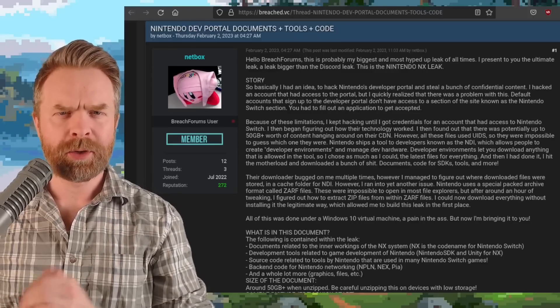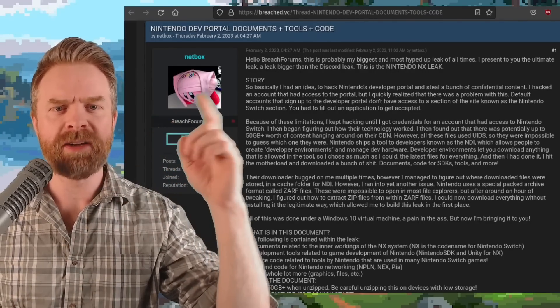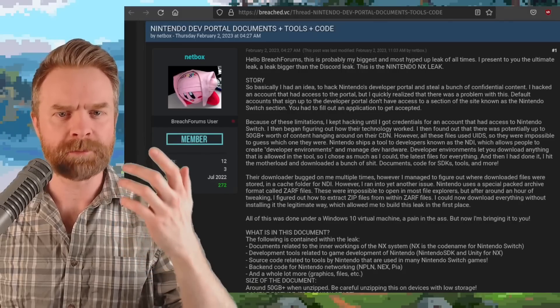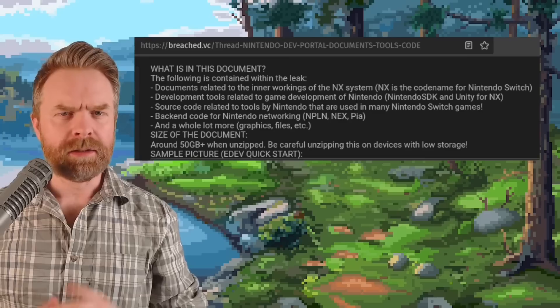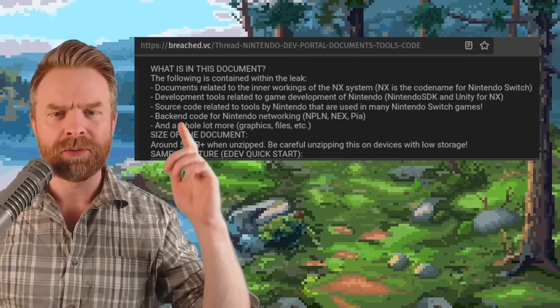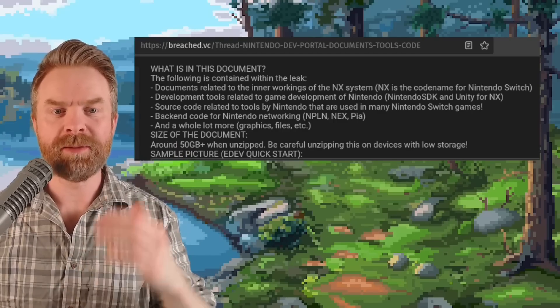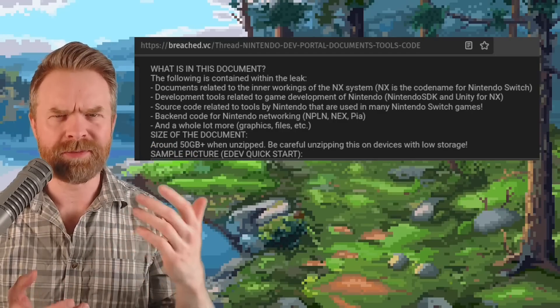Next up, we're still talking about Nintendo, but this time about a pretty big leak. The Nintendo dev portal documents, tools, and code have surfaced online. The leak overall is about 50 gigs in total. It contains source code related to tools used in many Nintendo Switch games and a whole lot more — it's very interesting.